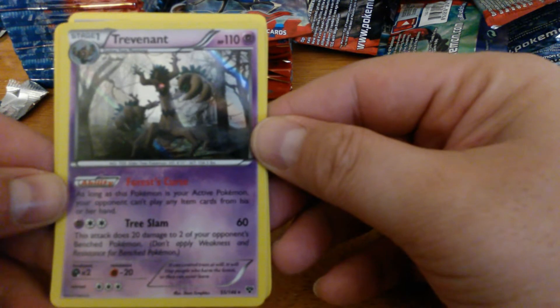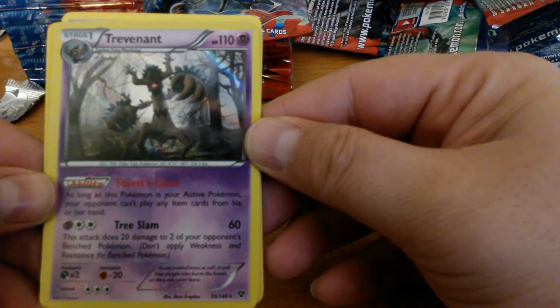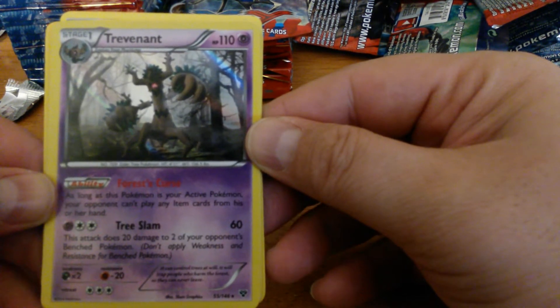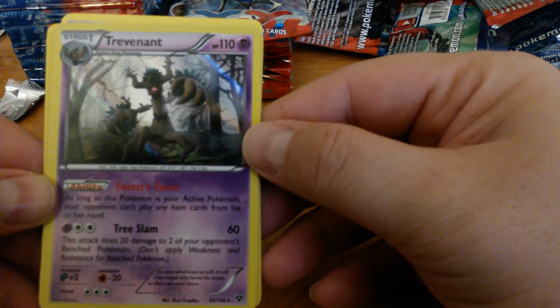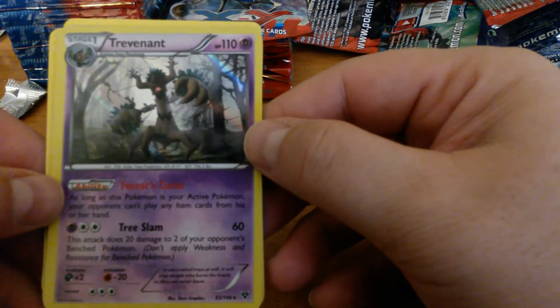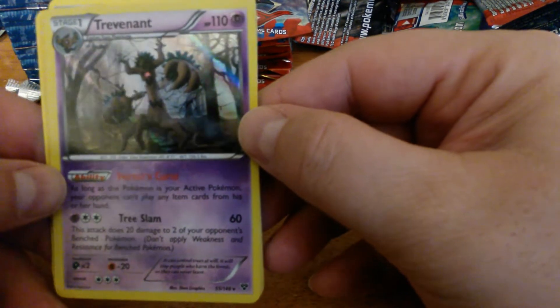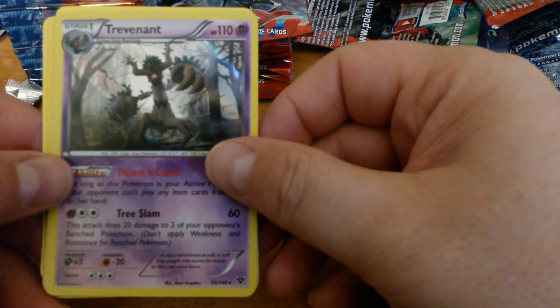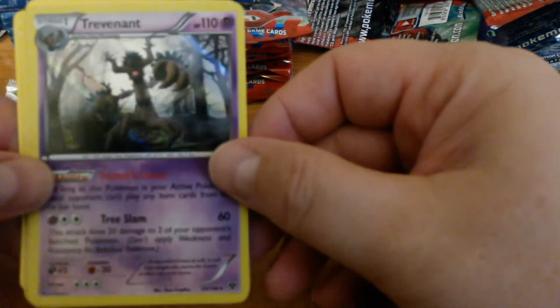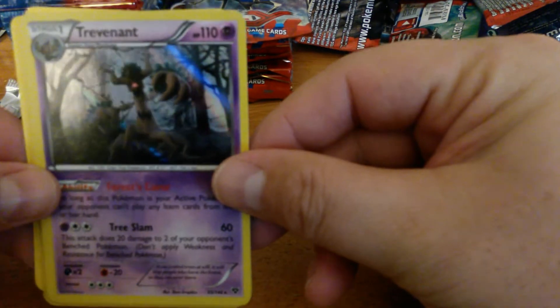110 HP for Stage 1. It's got the ability Forest's Curse: as long as this Pokemon is your Active Pokemon, your opponent can't play any Item cards from his or her hand. Then Tree Slam does 60 and this attack does 20 damage to two of your opponent's Benched Pokemon. Weakness to Dark, Resistance to Fighting. With Yveltal and Darkrai, it's going to have its issues against a Darkrai-Yveltal deck. But it's very cool looking — really awesome. It reminds me of one of the Tree Ents from Lord of the Rings.